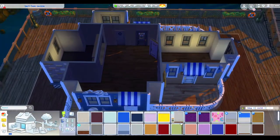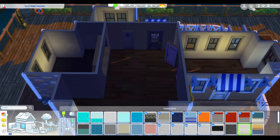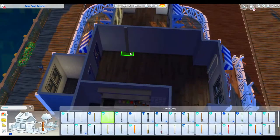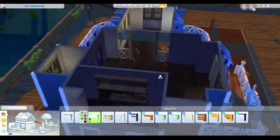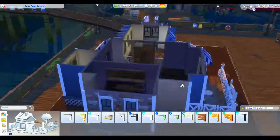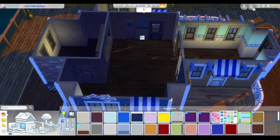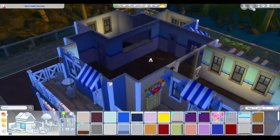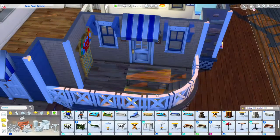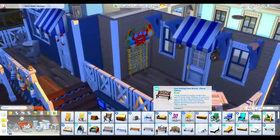Moving on to the inside — there isn't really much to it, it's very simple. I didn't really have a floor plan in mind; I just copied what I thought was the floor plan from the image and thankfully it was relatively simple to work out. The bathroom is pretty tiny — it's only a single toilet — and when I was testing it, none of the sims seemed to have any problems with only having one bathroom.